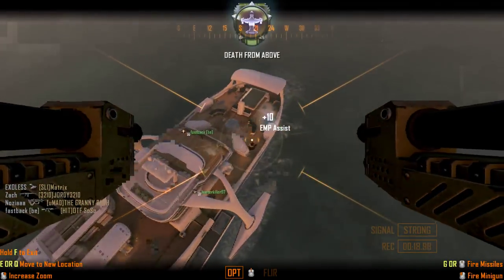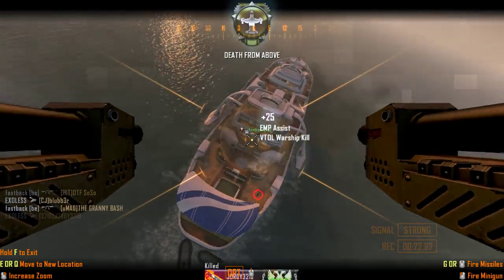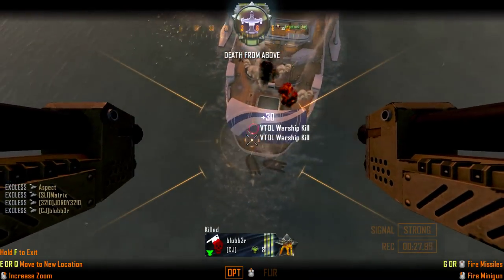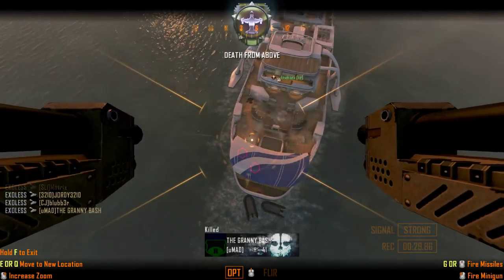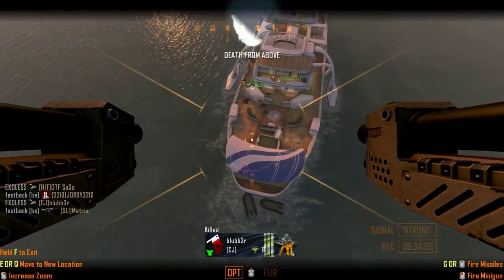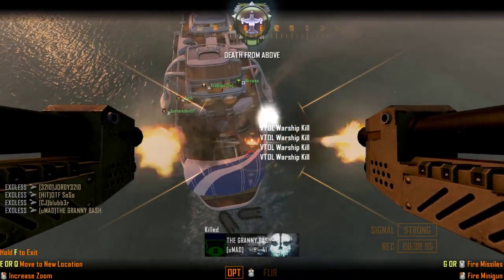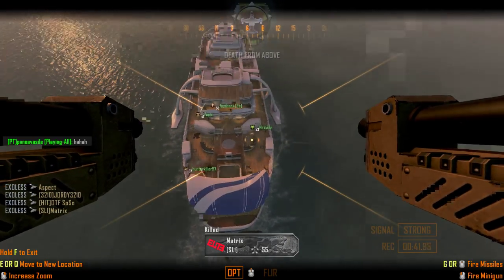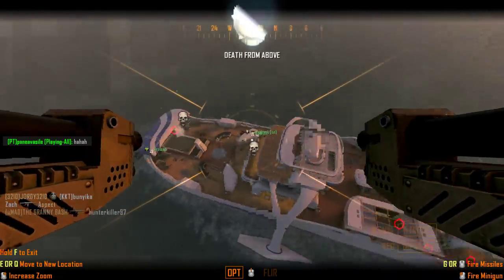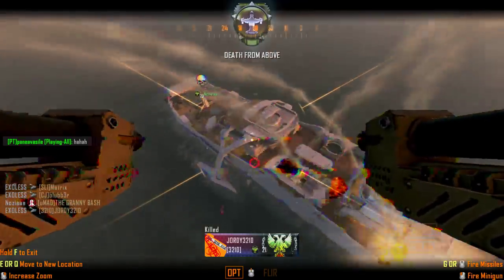I've loved the P90 iron sights since COD4, and in Modern Warfare 2 and Modern Warfare 3 it was a really really good gun, especially for hip fire — that's what this gun is built for. I'm expecting it to be no different here. Sticking on the laser sight is probably going to be the best option, because this gun has 50 rounds in the magazine and 150 in reserve, and it's fully automatic. You're just gonna melt people using laser sight and hip fire — that's what we've seen with the P90 in previous Call of Duties.